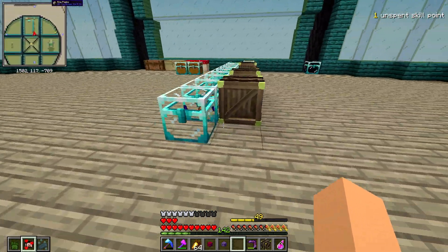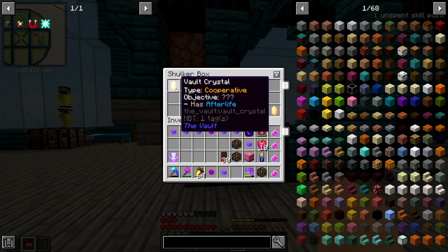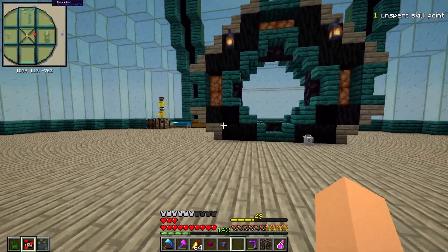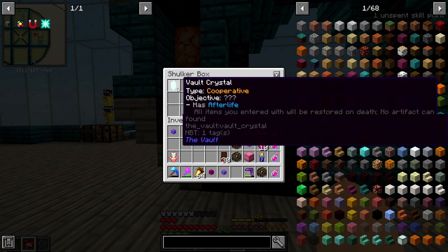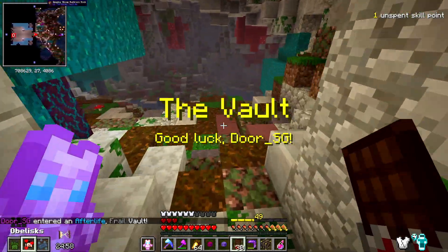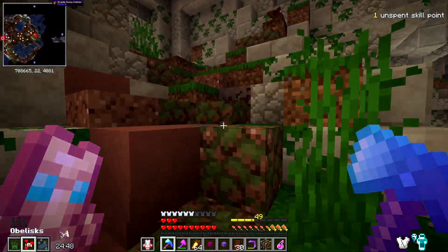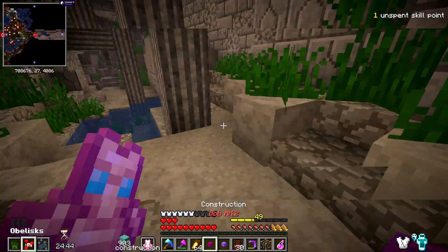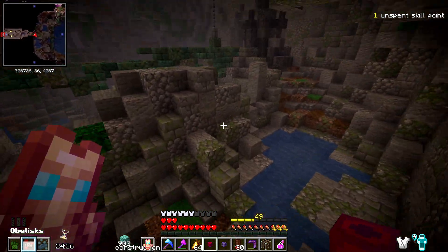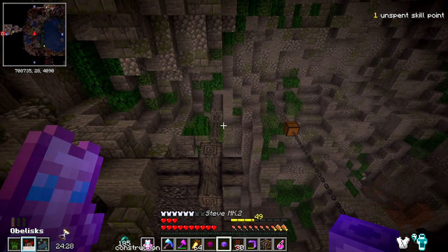We are still not done with vault runs for today. We need about a stack of star essence and I only have three more crystals — I don't have any more ore laying around or vendors selling crystals. Either we get the stuff we need from these last crystals or we won't be able to pick up the mod today. Vault number ten or eleven — I've lost count, but we only have Frail on this so it should be pretty good. I'm going to break as many chests as I can and kill the vault fighters. I think chests and vault fighters both have a chance of dropping star essence, so that's all we're looking for.